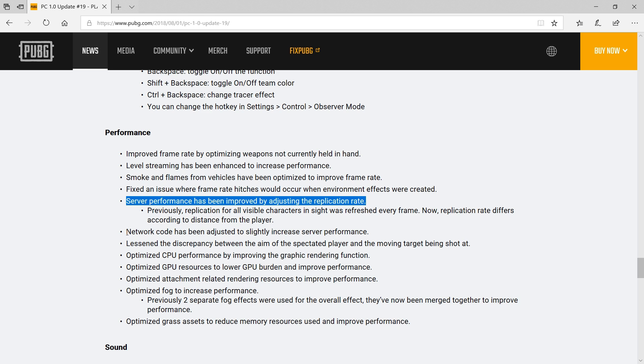Before Update 19, every update sent by the server contained detailed information about everything inside the player's field of view, no matter how far away an enemy player, car, or door was. Since Update 19, the server now takes the distance between the player and these networked elements into account, and adjusts how frequently the player receives updates depending on how far away each element is. This is very similar to how the high-frequency update areas work in Battlefield games.